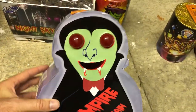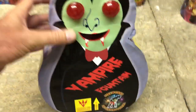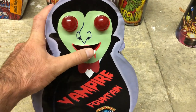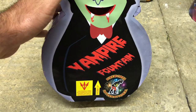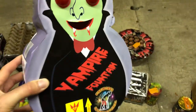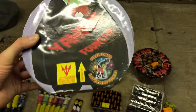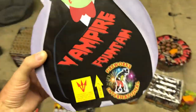This is a new one for this year — Vampire Fountain by Fireworks International. This is one of those growing trends in strobe effects; the mouth lights up along with the eyes at one stage. Nigel from Galactic really did love this one and said it's his favorite for this year, so I thought I'd give it a go. It's 120 grams of powder. I'm sure the kids will love it.